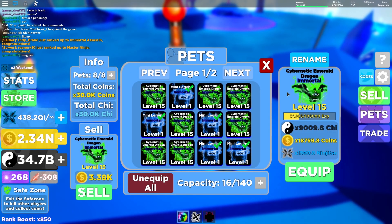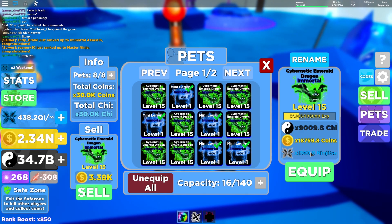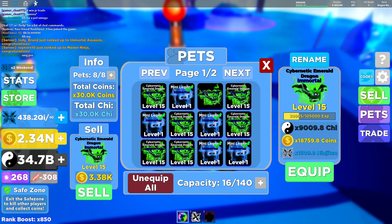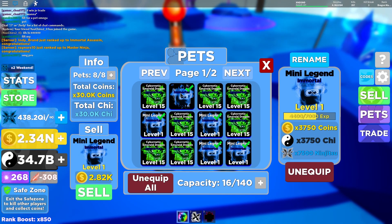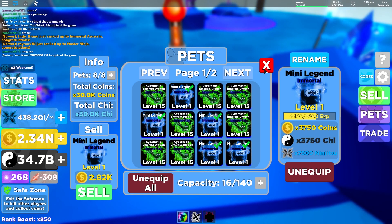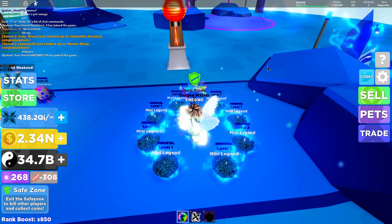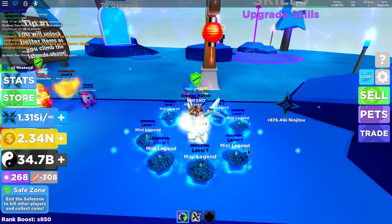I can simply show you the stats: 9000 Chi, 18000 coins, and 1500 Ninjutsu — which is low. Then looking at the Mini Legend, it's 2000 coins and 2000 Chi which is lower, but the Ninjutsu is 1500, so it's much better for Ninjutsu farming.